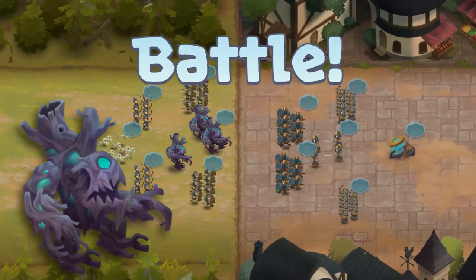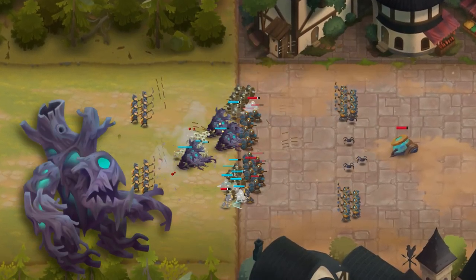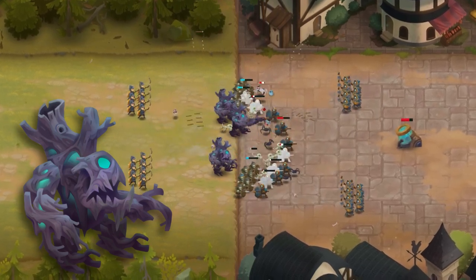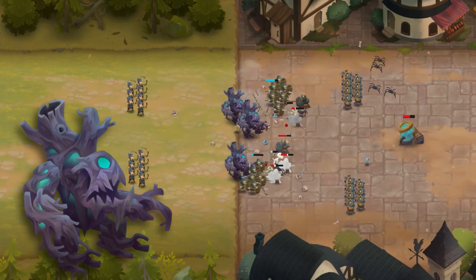Living Bark is a sturdy unit. Saplings of the Ancient Tree are masters of adaptation and heal 5% of their health every time they are hit with a melee attack.